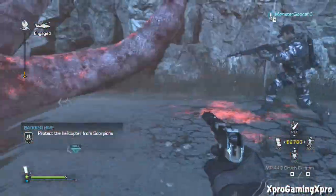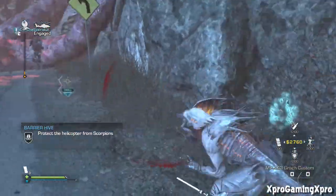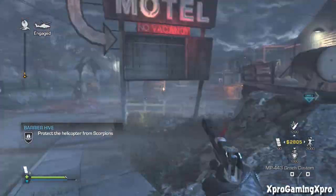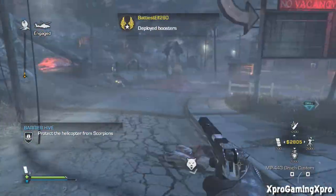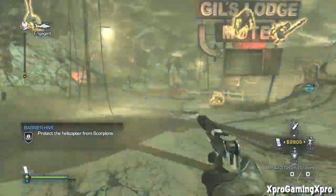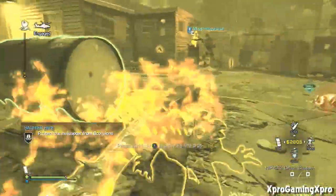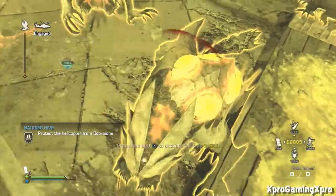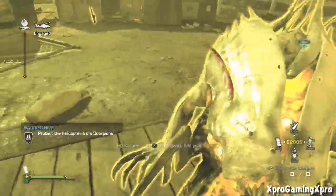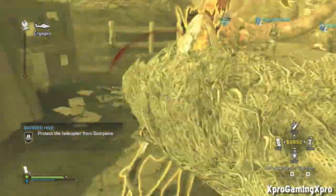The next one is called No Snare. With this upgrade, Hunter and Seeker Cryptids will no longer snare players with their attacks. So like if a Seeker blows up next to you, you'll get slowed down and stunned — but this upgrade just removes that completely. This will probably cost around 10 to 15 teeth.